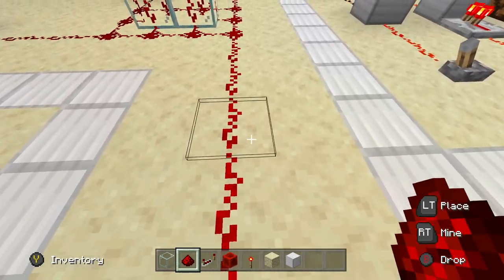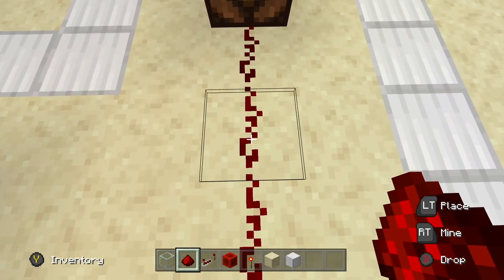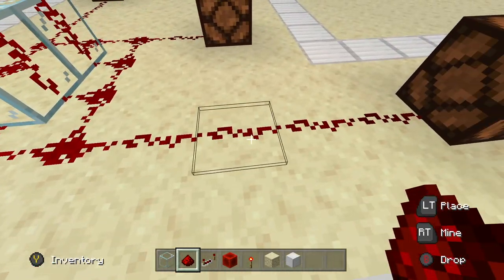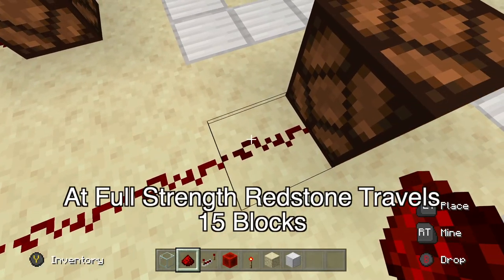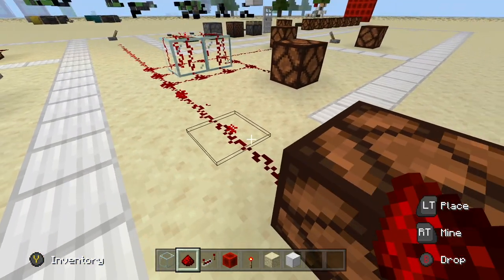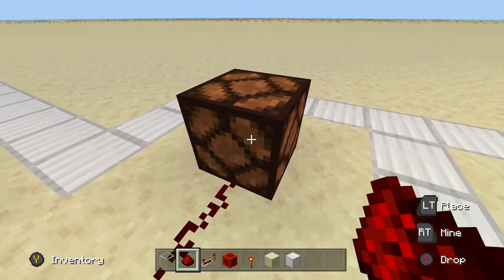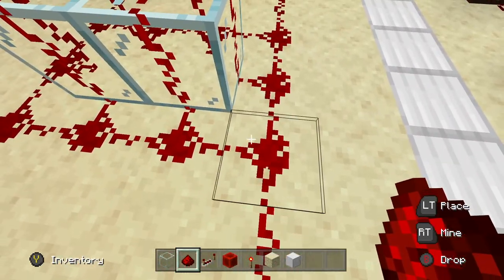This is because redstone dust, when powered with one of these big power source blocks — a lever, a button, a pressure plate — it'll only travel 15 blocks. If we count these off, we go 1, 2, 3, 4, 5, 6, 7, 8, 9, 10, 11, 12, 13, 14, 15 — it gets right here. You can clearly see the textures change as it runs lower on power, and it finally hits block 15. Because this is the 15th block and the lamp is on the 16th block, the redstone power does not make it that far, so the redstone lamp does not turn on.